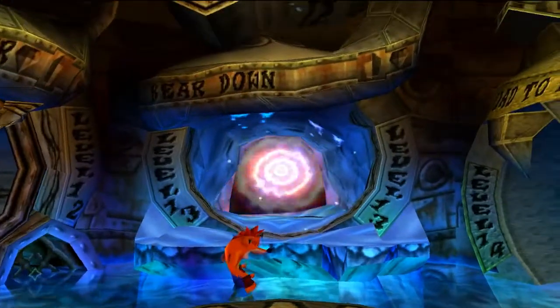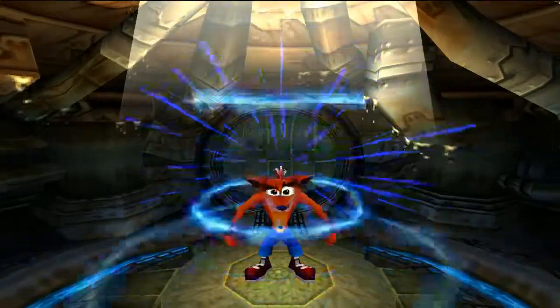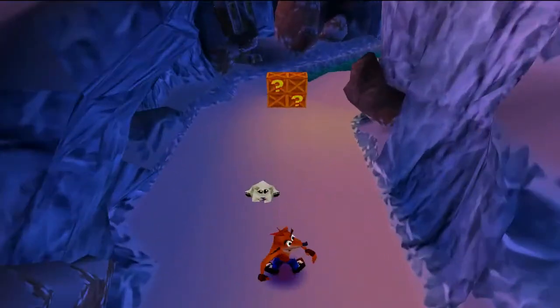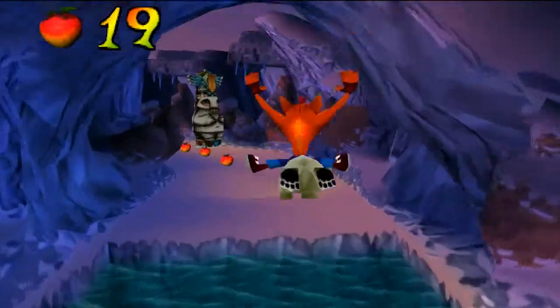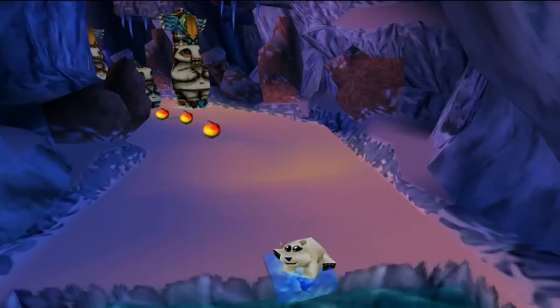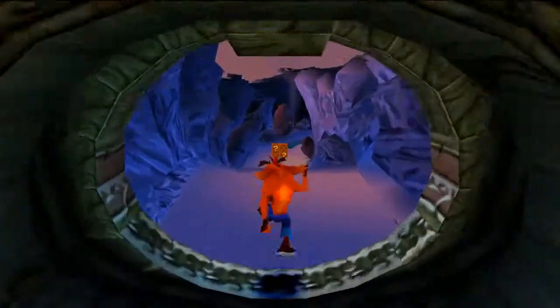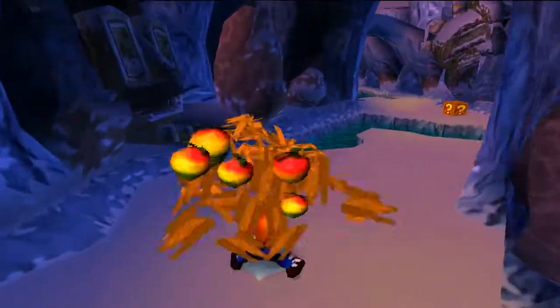The level is called Bear Down. Let's go ahead and do Bear Down — I love polar bear levels. We can 100% the second warp room and get the crate gem along the way, since the secret entrance to Air Crash is at the end of the level. Let's get our animal-lover Crash Bandicoot to tackle this polar bear. In this level you have to dash before you jump. This is the second-to-last polar bear level — the last one is a secret level, level 26, in the secret warp room.